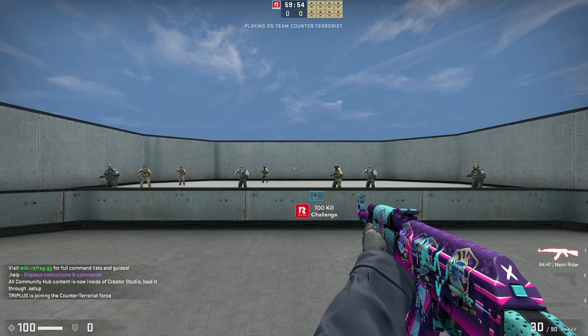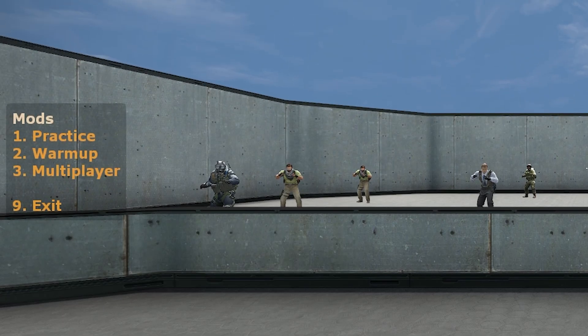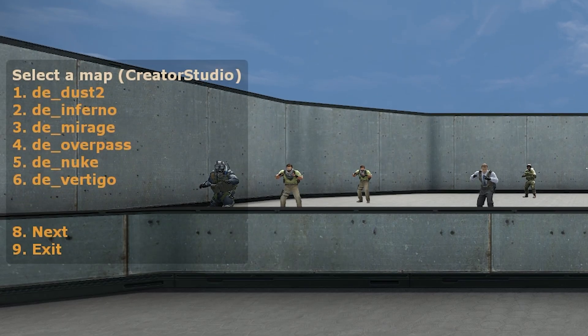Alternatively, you can also access the Creator Studio using Refrag's in-game menu. You simply type .setup, then warmup, and then Creator Studio, and then our map of choice.